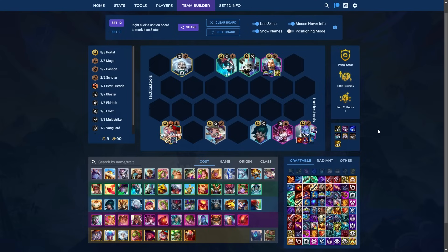Let's start off with one of the simpler compositions in S tier — Portal. If you have a Portal emblem, either from augment or making it with spatula, this can be quite strong. If you don't get that Portal plus one, then you have to find Nora on level eight, which can be quite difficult.